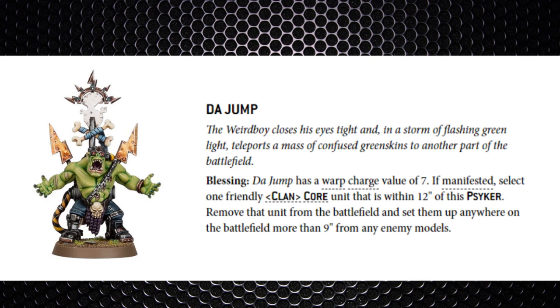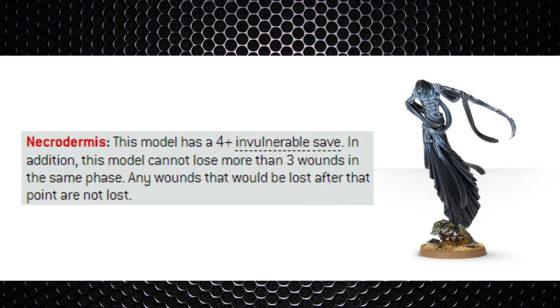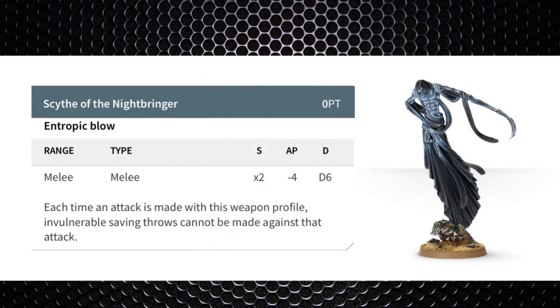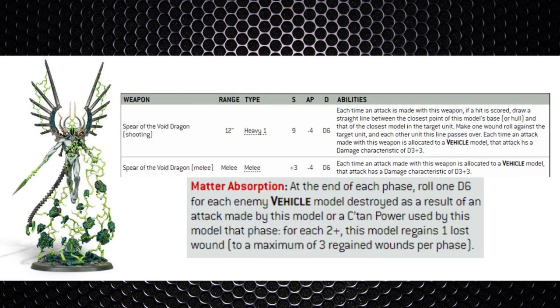A Ctan Shard could actually see play here as there aren't many psykers in the Ork faction — that's the Ctan Shard's kryptonite. Ork psykers tend to be support-oriented rather than offensive, for example using the Jump power to relocate a core unit 9 inches away rather than directing Smite at our Ctan Shards. Even if they do Smite, you can keep the Ctan Shard away since it can only lose 3 wounds in a given phase. It's quite nice to throw a Nightbringer into an Ork boy mob — losing only 3 wounds in the fight phase while throwing out 12 attacks killing about 7 with the Reaping Scythe profile, plus his Entropic Blow can smash vehicles.